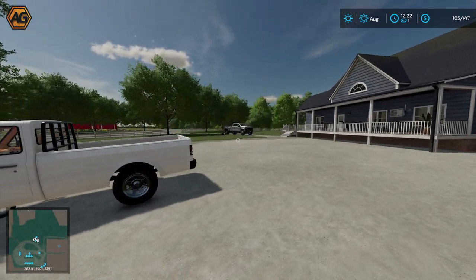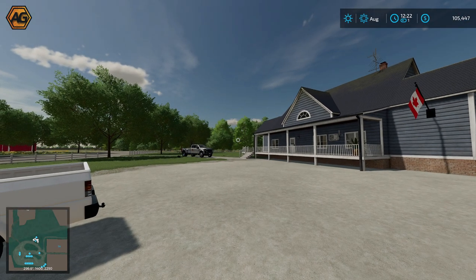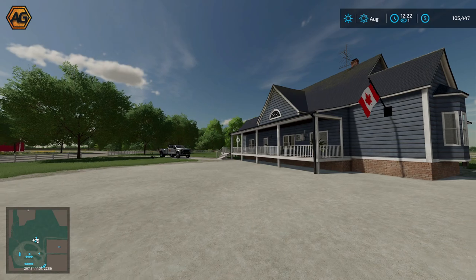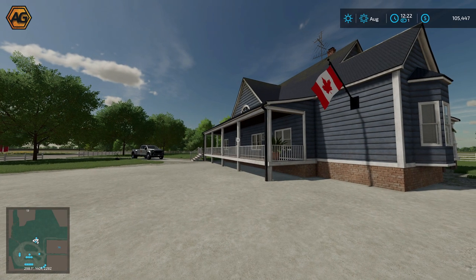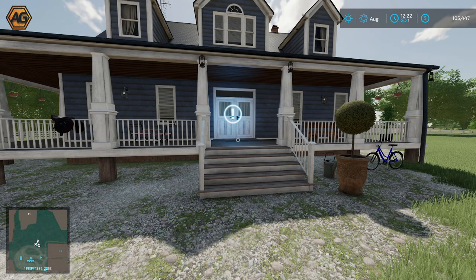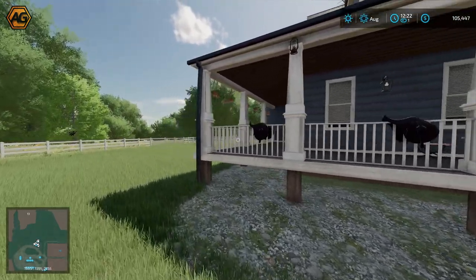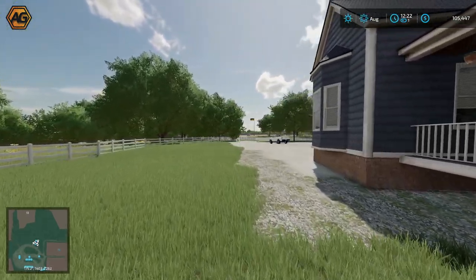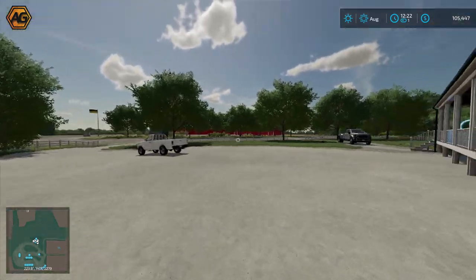We've got the Northwest Mods and Edits Ford Super Duty — my new favorite truck — and the Argsy logo on the side. Starting the tour of the main farm, this is obviously the main farmhouse. Around the front is where the sleep trigger is — there it is. So that's where you need to come if you want to rest and sleep through the night.